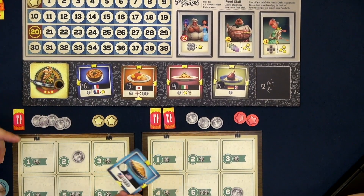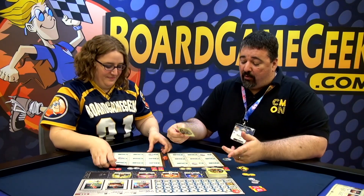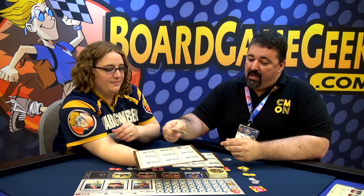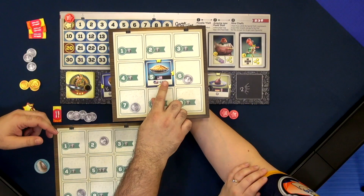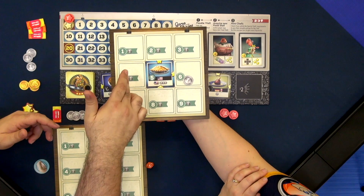Once you purchase a card, you'll place it on your food court. You can place it anywhere you want — you can even place it over top of previously placed items. And when you do that, now when you roll that number, you will activate that stall instead of the one underneath.